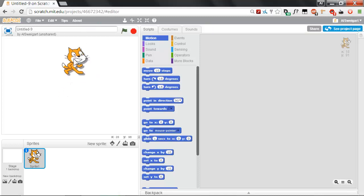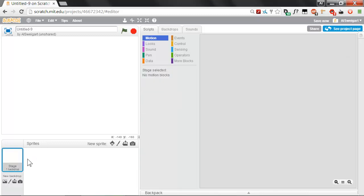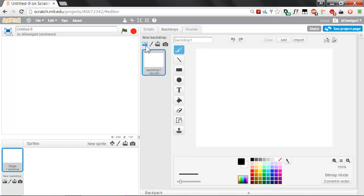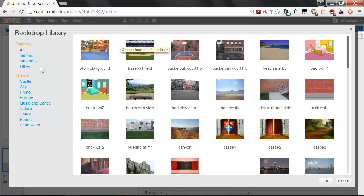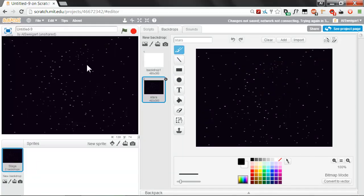Here is the editor. We won't be needing this ScratchCat sprite, so just right-click on that sprite and select Delete. Next, let's give this a space background. Have the stage sprite selected, go to the Backdrops tab, and click on the painting button that says Choose Backdrop from Library. Scratch comes with a whole bunch of these backgrounds. We want the one that's in the space theme called 'stars'. That'll give us a nice star background that makes it look like we're in deep space.